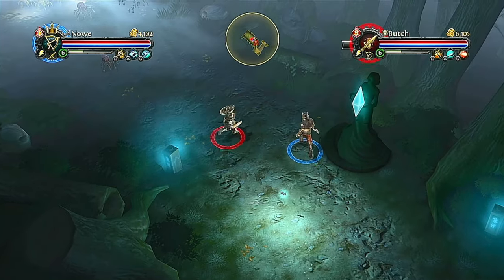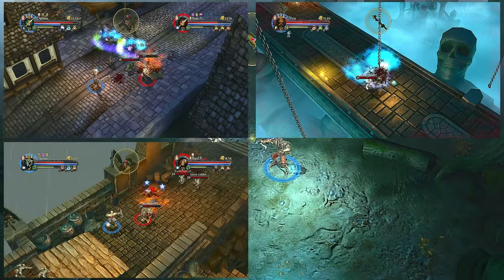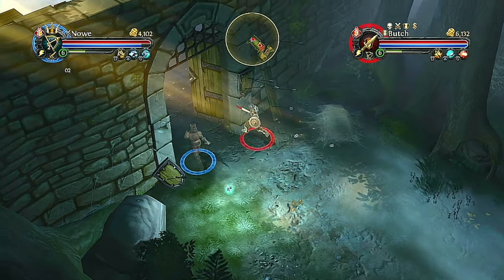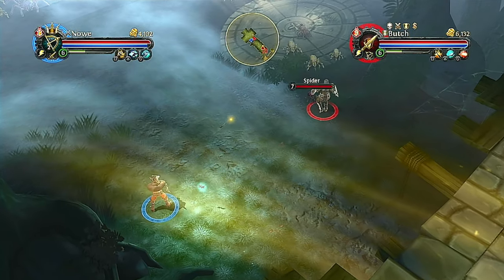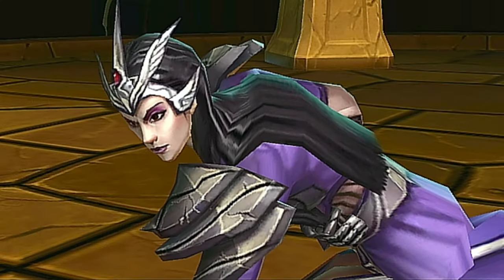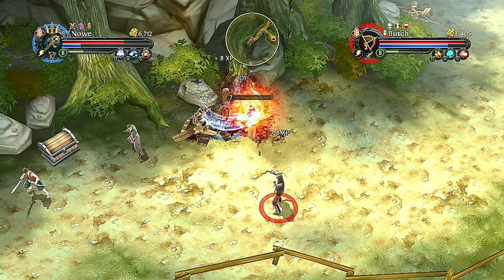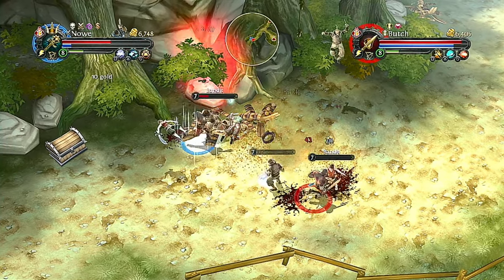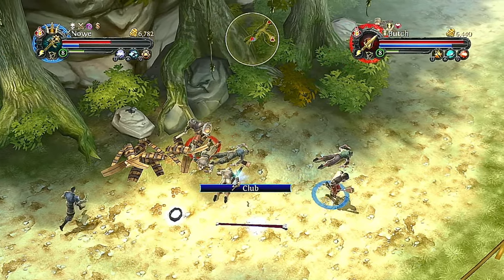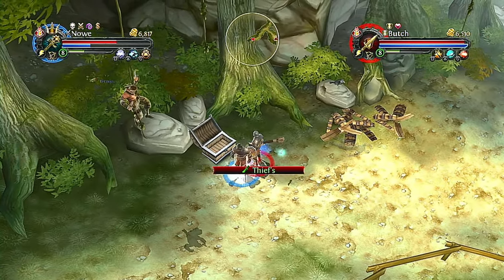Dungeon Hunter Alliance takes place over 10 chapters of hack and slash action. You'll make your way through a fairly standard world of villages, dungeons, castles, creepy cathedrals, and even an obligatory sewer level. You'll face off against human enemies like bandits and corrupt knights, as well as the usual stable of goblins, trolls, drakes, spiders, skeletons, and zombies on your way to take down the dark queen. Along the way you'll collect tons of loot to equip or sell, and experience levels you up for new abilities and better stats — nothing mind-boggling, but it's a fun formula.